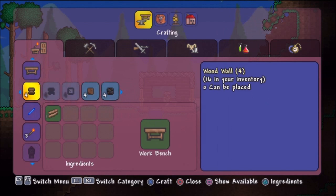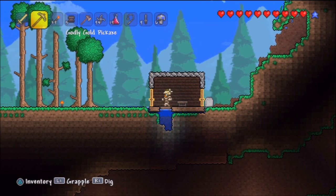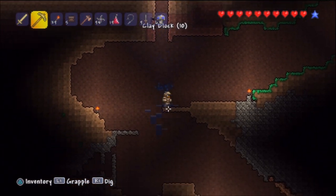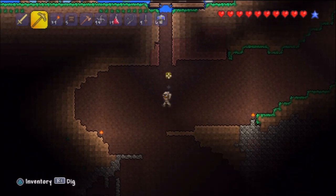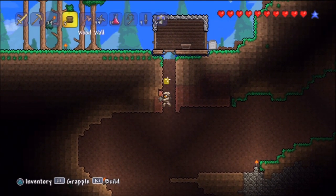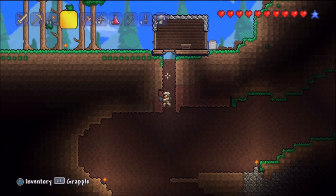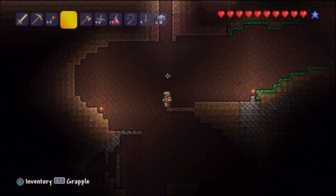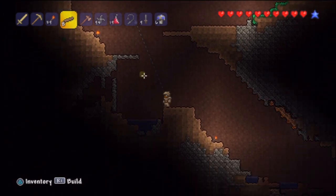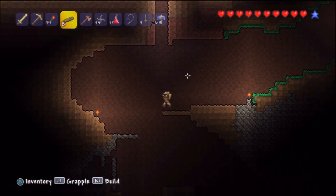We're making our little hut here. I like the wood walls. Our little hut's pretty much done - it's different but we're going with it. Let's go ahead and dig this down. All right, it looks like we're about to enter the cave! I'll grapple my way up. I need to go up - okay, there we go. Let's get to our wooden platforms.